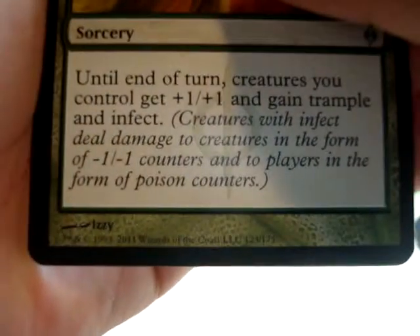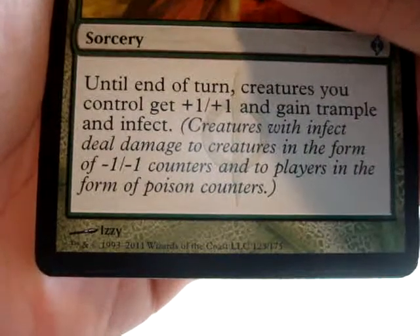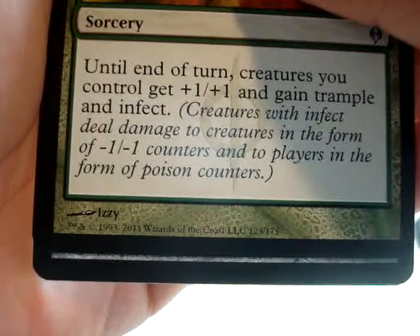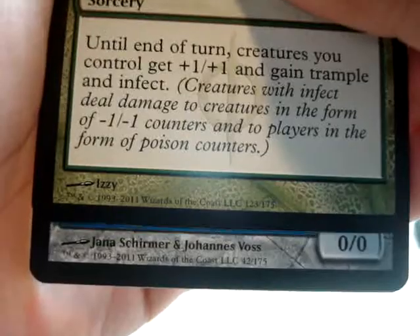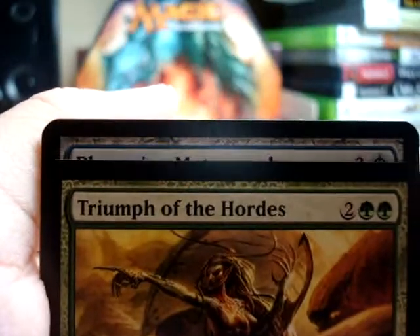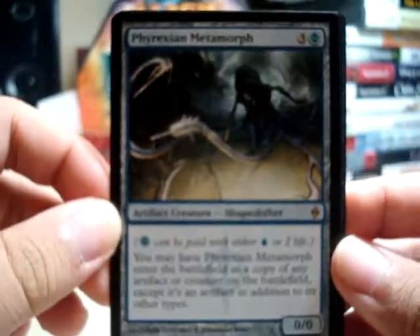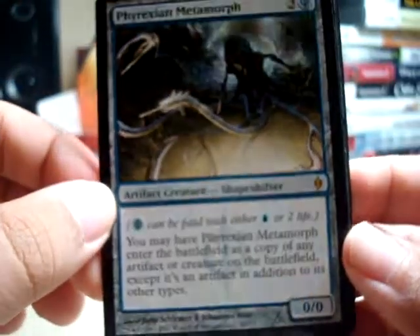Here it is — big money, hope I get something cool. It's an artifact creature — it's blue — is it a Phyrexian Metamorph? It is! Very, very nice. These guys are worth kind of a lot — they're pretty nice.